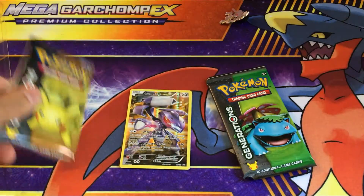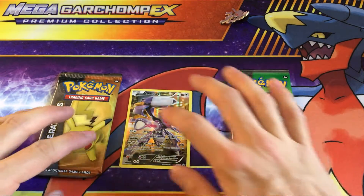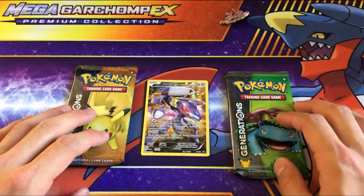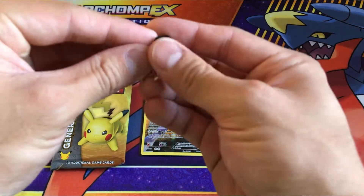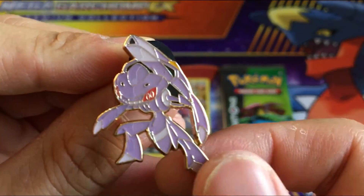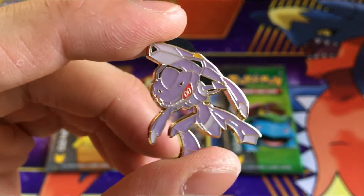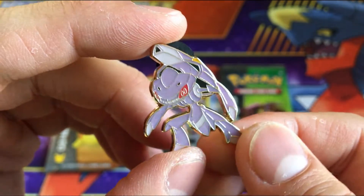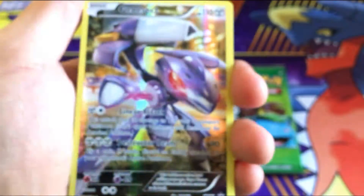Let's see what this box brings us. It could be absolutely nothing, terrible cards — as you've seen, the very first Genesect mythical box I opened had the worst cards, like I might as well not have opened it. It was just ridiculous. But here we have the Genesect pin again.